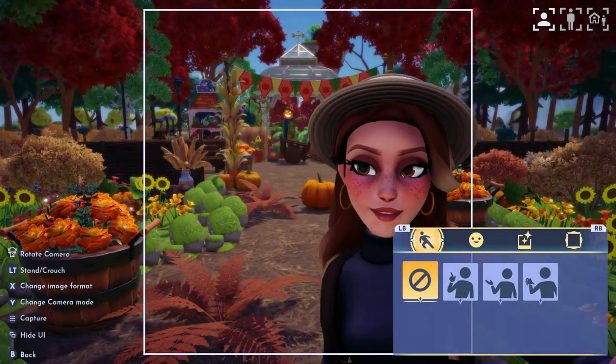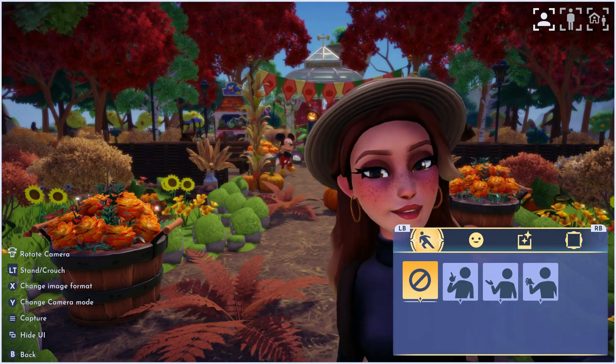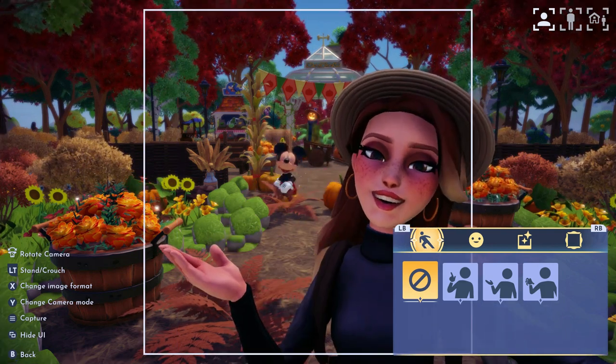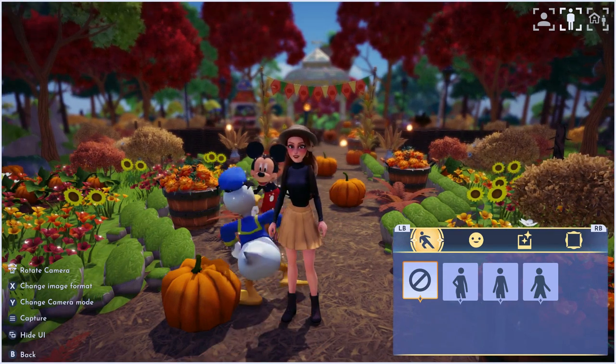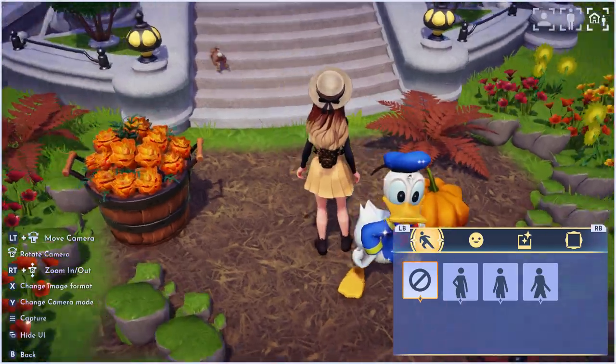Change image format will give you the option to toggle full screen, portrait, and Polaroid captures. Change camera mode will allow you to switch between selfie mode, third person mode, and landscape mode. You can view the pictures for these modes at the top right of your screen.